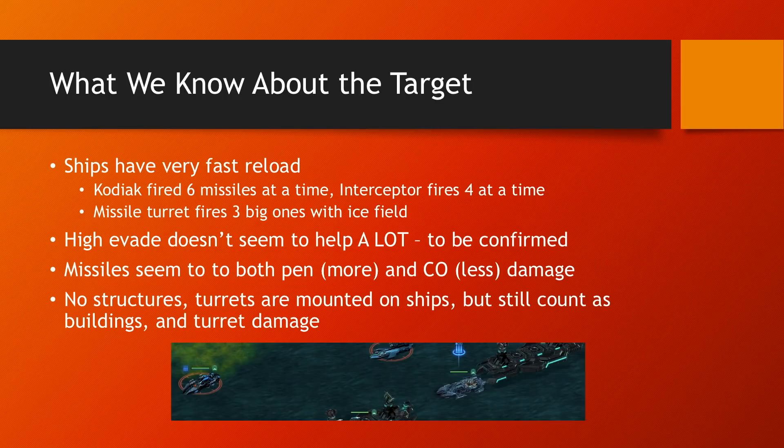Based solely on the VXP, the target is level 105. The ships have very fast reload — the Kodiaks fire six missiles at a time, the interceptors fire four at a time, and the turrets fire three big ones that leave ice fields. Those ice fields will debuff your ships and make them weaker, and they fire pretty much a non-stop stream due to very fast reload.